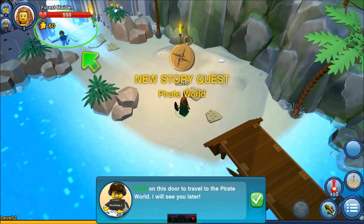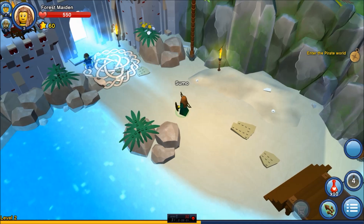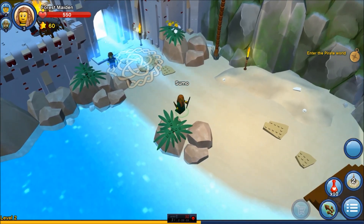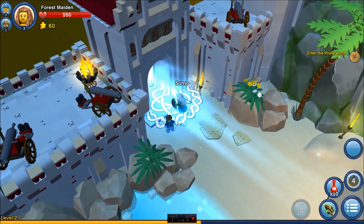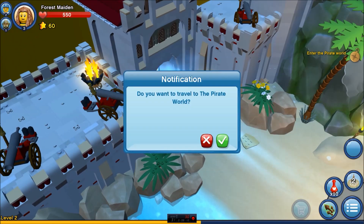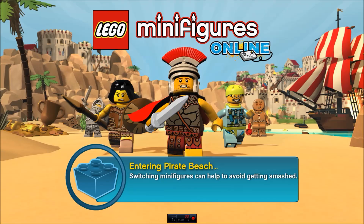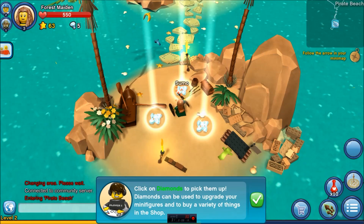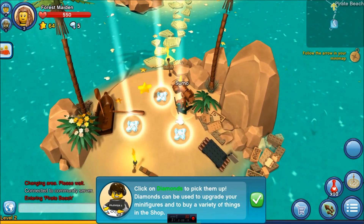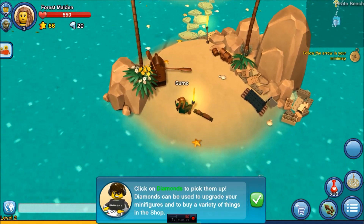New story quest. Pirate world. Let's do this. Oh, this is her special ability. Check this out. Right click. Oh, that's pretty cool. Do you want to travel to the pirate world? Of course. Entering the pirate beach. Okay, here I am. Check this out. Give me all this. Let me smash this. Get some loots. I'm all about those loots. Let's go.